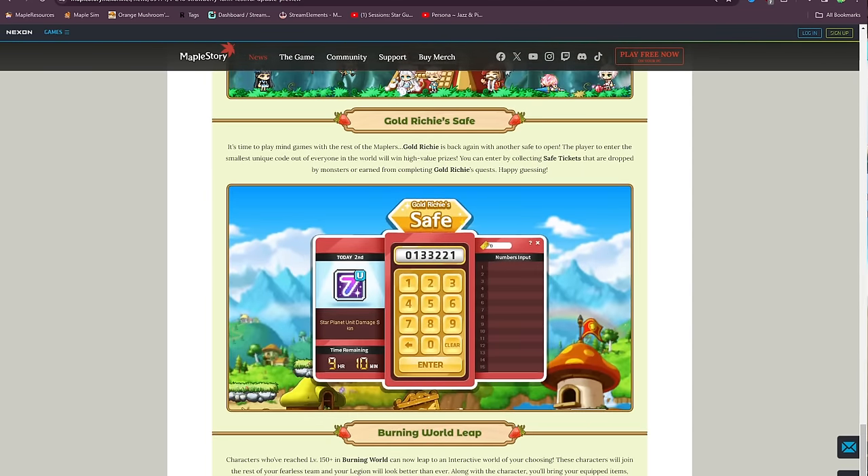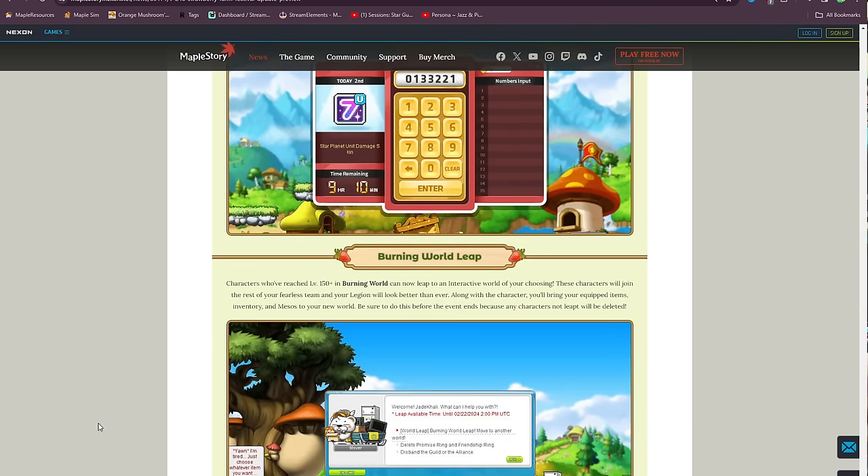We also have the Gold Richie Safe, which is this big safe in the middle with a 22-star scroll inside. If you played during Savior, it's the same safe mechanic — you pick your numbers and the person with the lowest unique number wins. You can usually get some really nice stuff from these, like the Star Planet unit skin, 22-star scrolls, master label selection boxes, and sets.